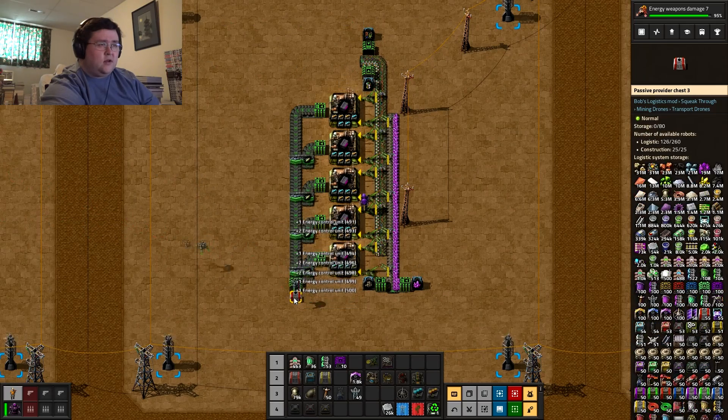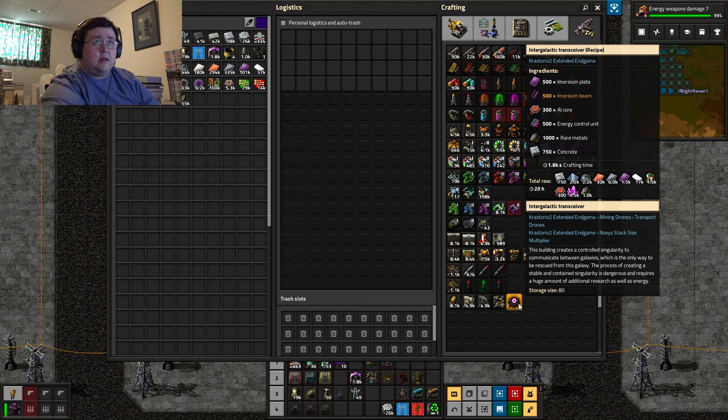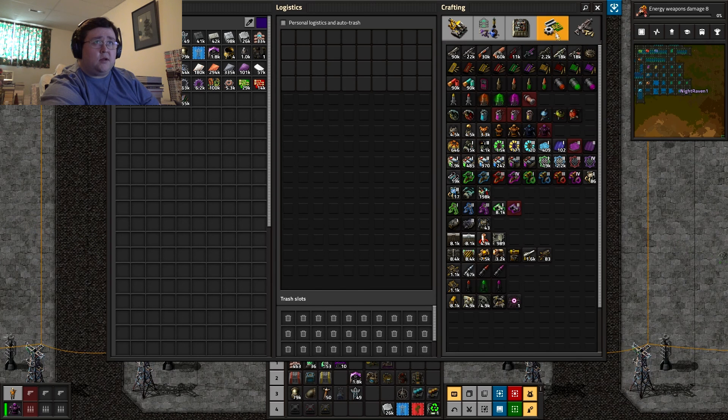I'm so glad there's productivity six and speed module sixes in these buildings, or else it would take even longer for this stuff to be made. I think this is one of the few items — energy control units.